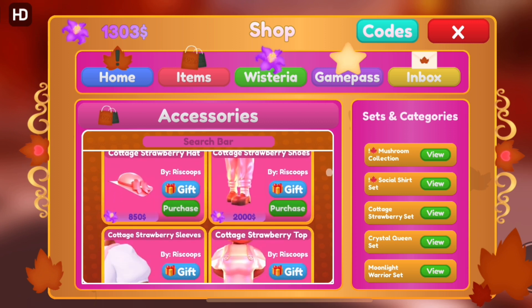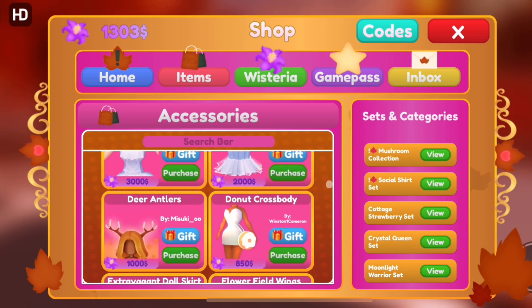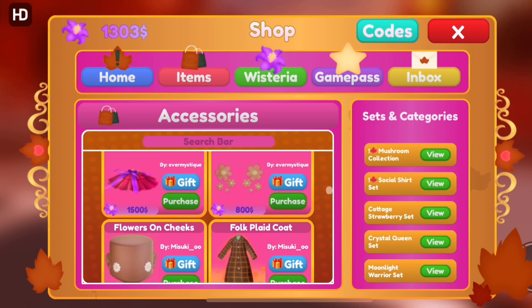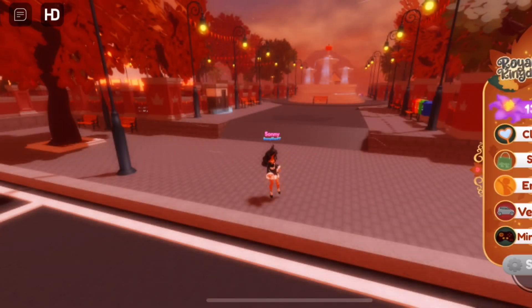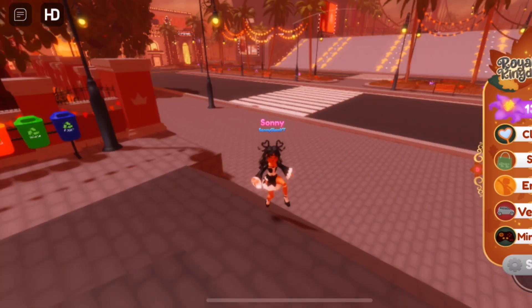If you have 2,000 wisteria you can afford a lot — like a pair of shoes. Compare it to other games like Royal High where things cost 50,000 or 15,000. This skirt I want, the Hearts of Royalty, is only 3,000 and you can get that in about 30 minutes since you get 1,000 in 10 minutes. I just got another hundred wisteria.